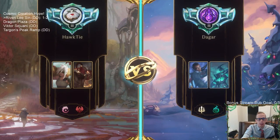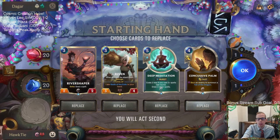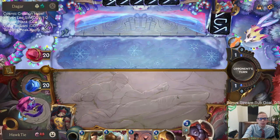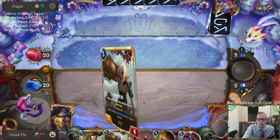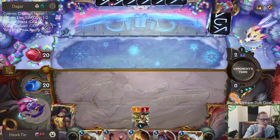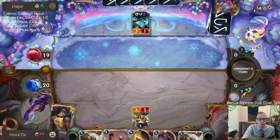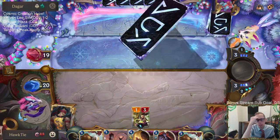Looks like we're playing another Grand Plaza deck. Hopefully we find our Champions and Scorched Earth. We got a Champion — let's Mulligan Rivershaper and Deep Meditation. We'll keep Concussive Palm because it can stop a Grizzled Ranger. You could replace Decimate with Aftershock for P&Z decks — that's a fair replacement, but there may be something else worth keeping Decimate and Aftershock for.